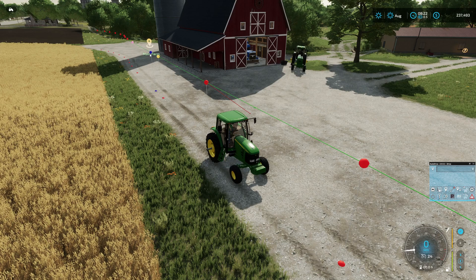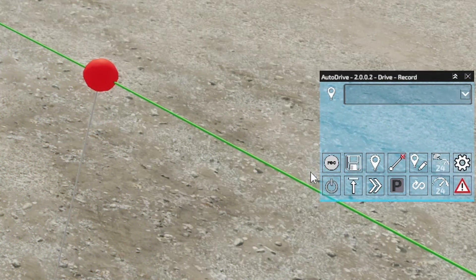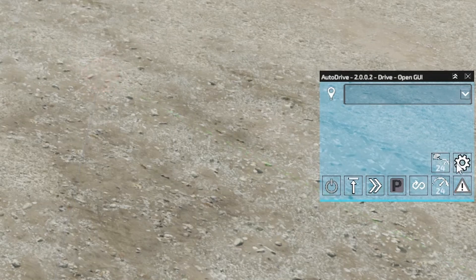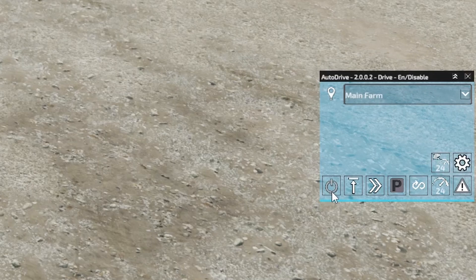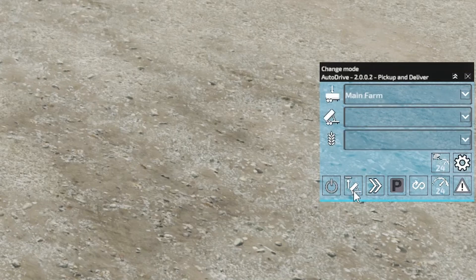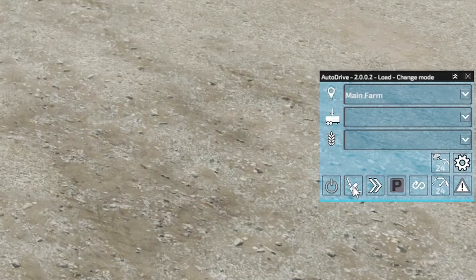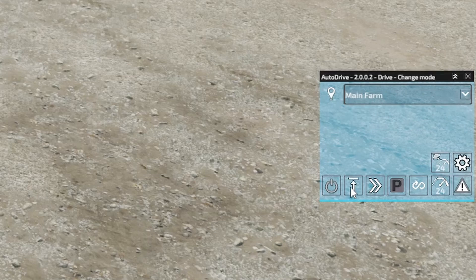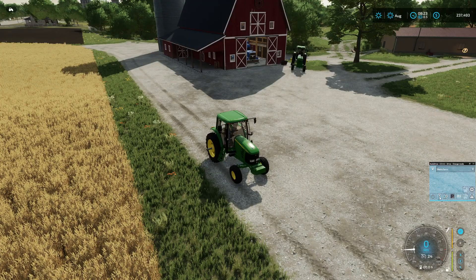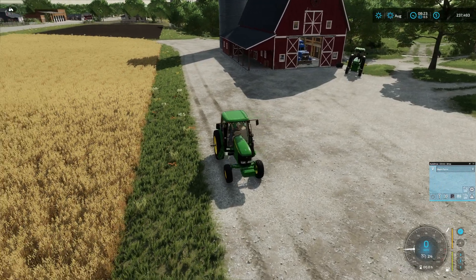Now we'll go through a couple of the drive modes on the menu. The one we're currently in is just drive mode — it takes you from your location to a point. There are also pick-up and deliver, deliver, load, drive to a location, combine unload, and then back to drive mode. We'll go through them all in future episodes, but today we're focusing on drive mode.